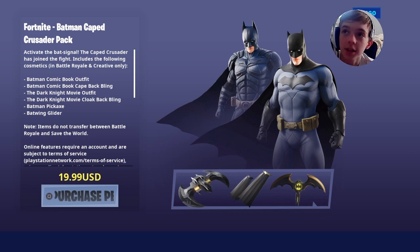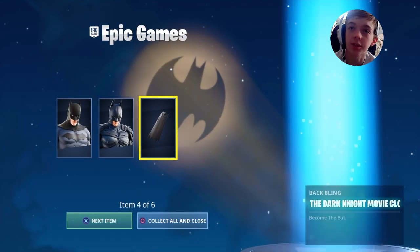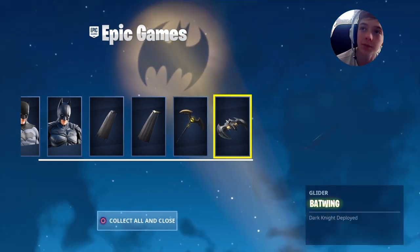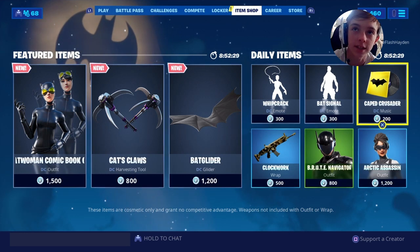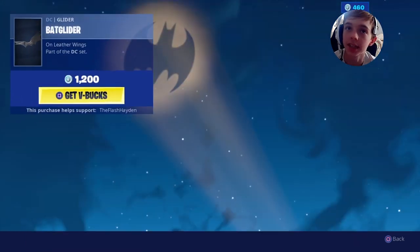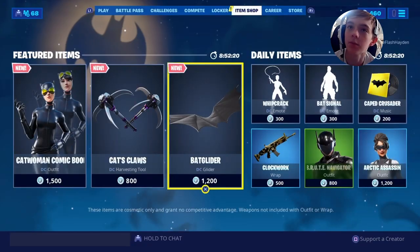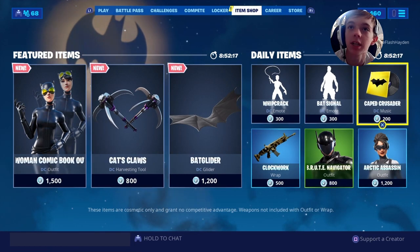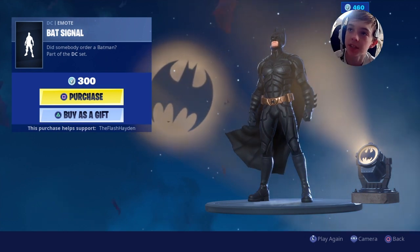What's up guys, I'm back with another video. This one is all about the Batman challenges and the Batman skin pack, which is twenty dollars. You can get the entire DC set — which has Catwoman, her pickaxe, the bat glider, the whip crack emote, the bat signal emote, and the Cape Crusader music.